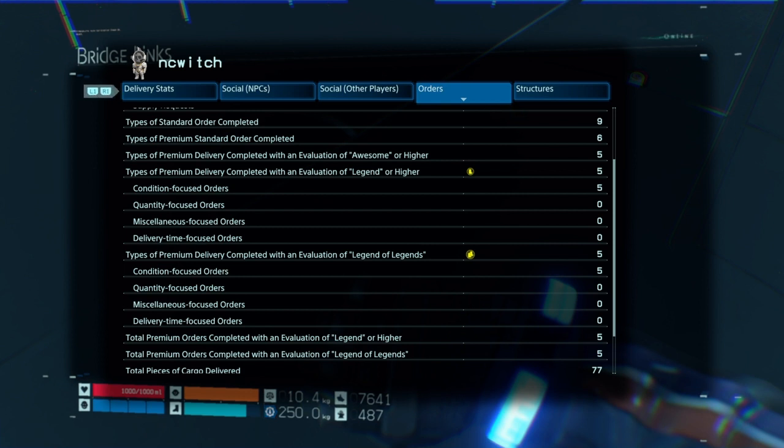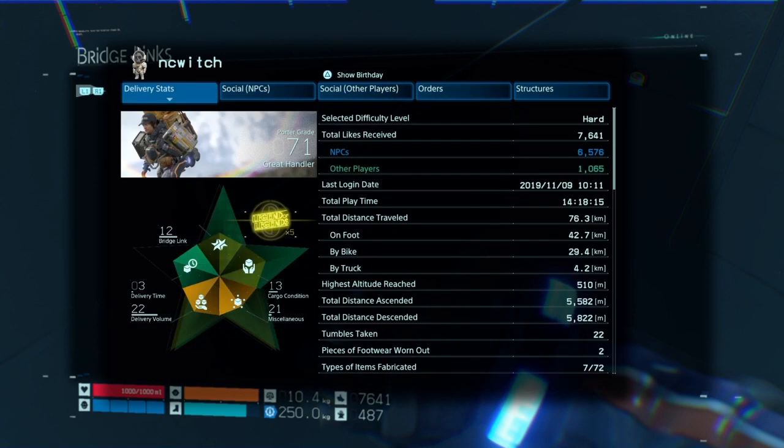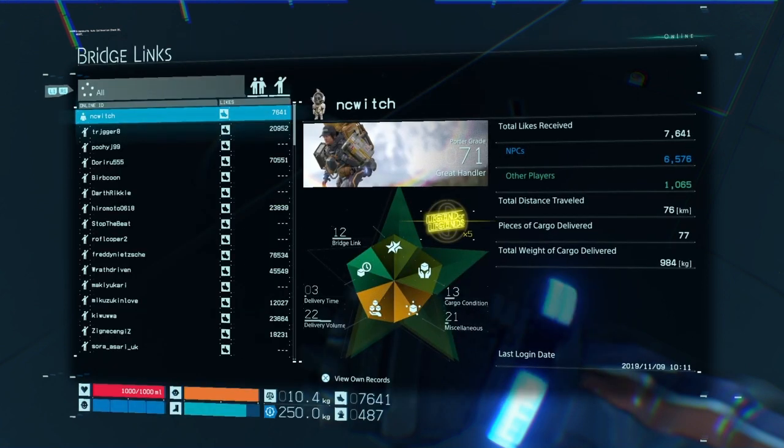It tells you how many you have for each type: condition, quantity, miscellaneous, and delivery time. You should be able to replay these missions if you mess up on them. Just remember you need to do 20 of each, they all have to be specific, but you can just replay a mission 20 times if needed.